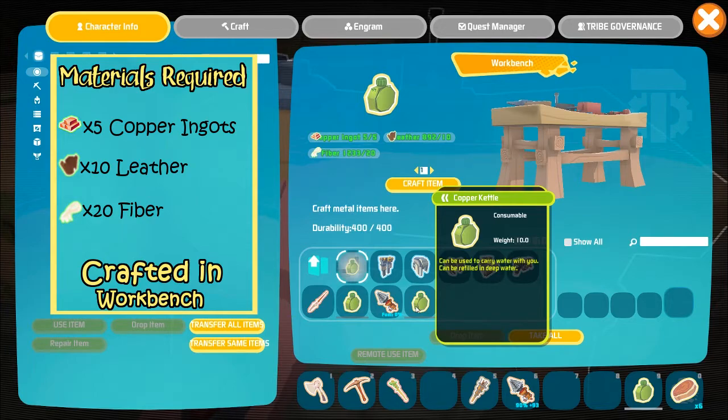The good thing about copper kettles is that they don't leak like the water bags, but they do require you to be level 27 versus level 10.